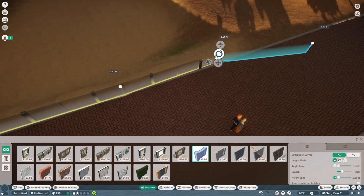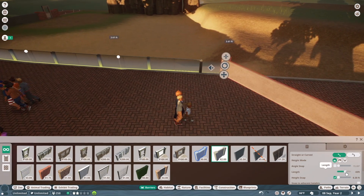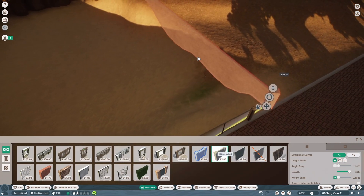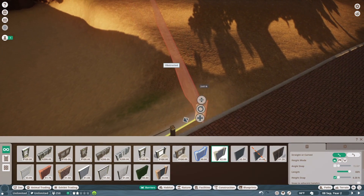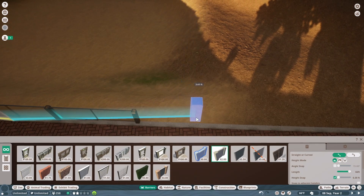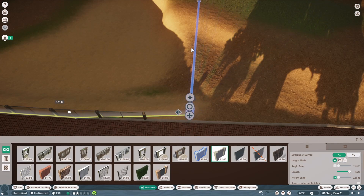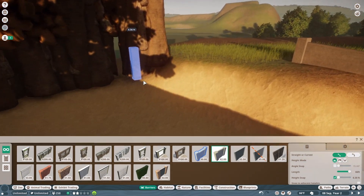I'm going to go along the barrier again and it's going to end right there as well. Then I'm going to take a concrete barrier and put it right on the edge here. I'll extend this a little bit — right there. This part will be taken care of after I get this part done.